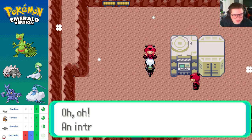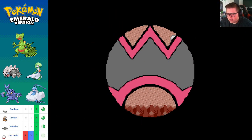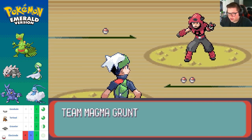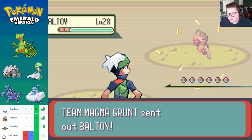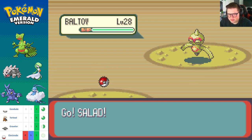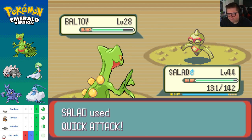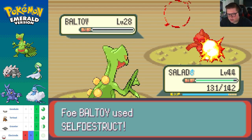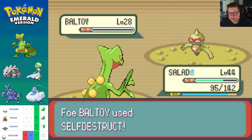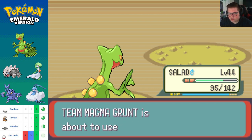Another grunt shouts 'An intruder!' — look, I'm more than just an intruder, I don't appreciate the labeling. My name is David, have some respect. Ball toy — Quick Attack. That's illegal, you can't just do that.